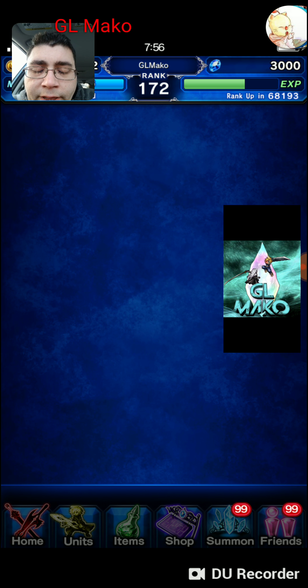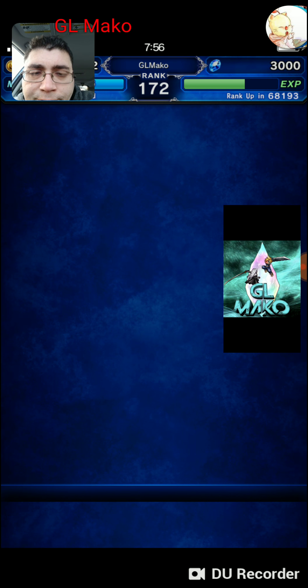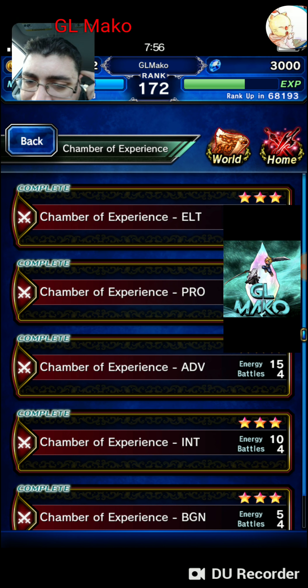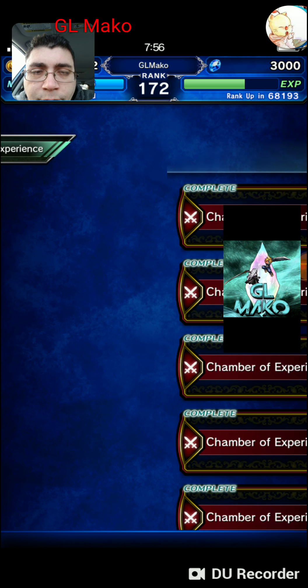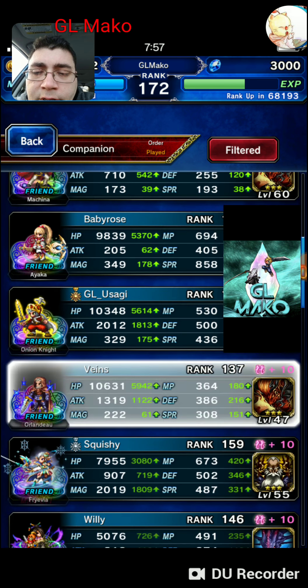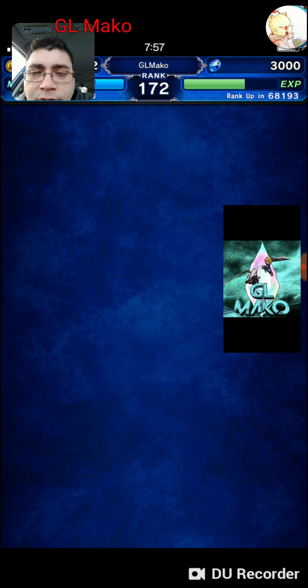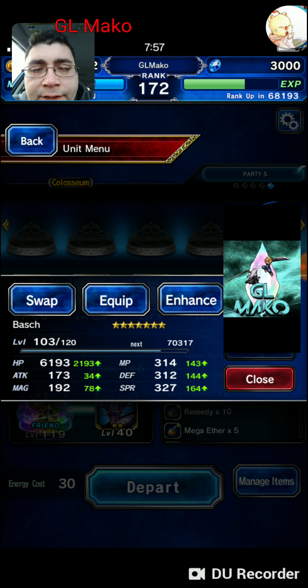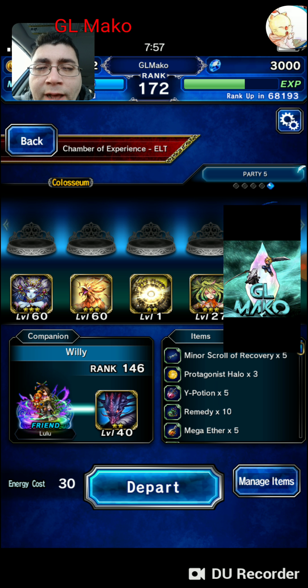Now the other way that you can do some leveling is if you have some experience enhancing gear. I opened the Chamber of Experience today. What you would do is go to elite on this level and take one friend unit — pretty much anybody can handle this. I'm going to take Lulu just for fun. You want to use the Ramu Esper at three stars, which will add some enhanced experience to whatever character you're farming. And if you take just your unit, you'll get all the experience because friend units do not level up.